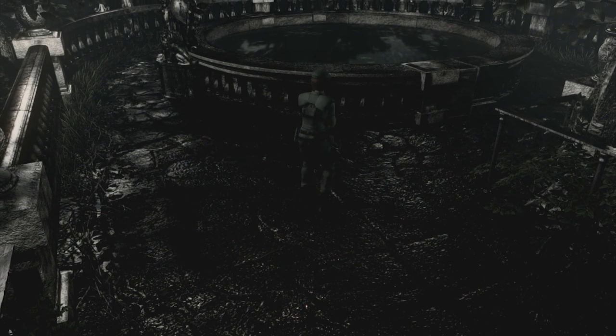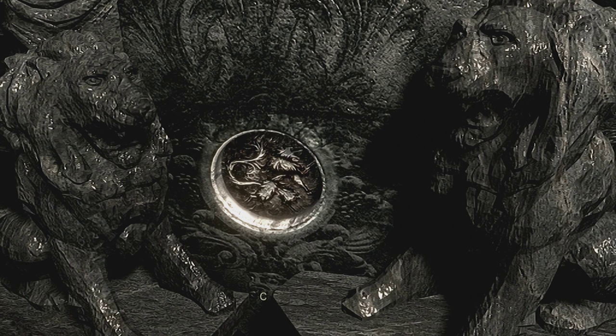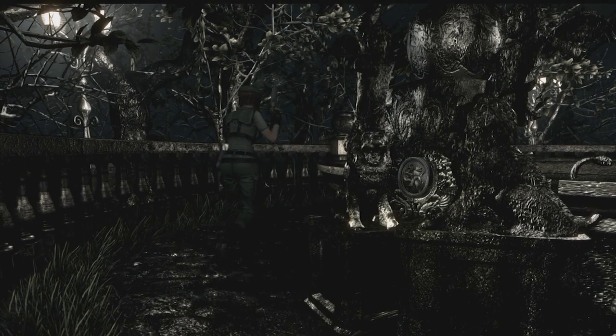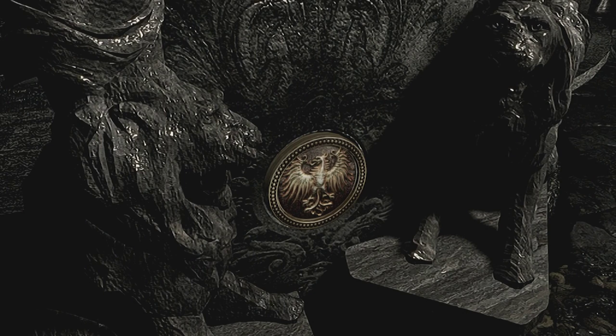It turns out I was wrong - it's not an eagle and a lion, it's an eagle and a wolf. If we check this one out we can see it's the shape of a wolf emblem. I've just been back to the chest and we've got the two medallions, so we're going to put the wolf one in first, then go to the other side for the eagle one.